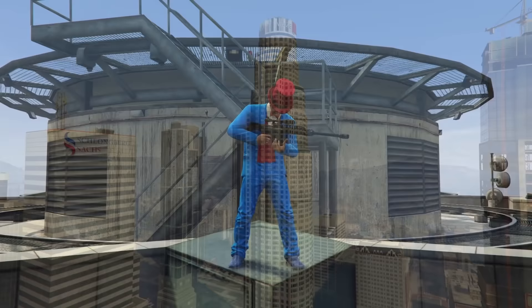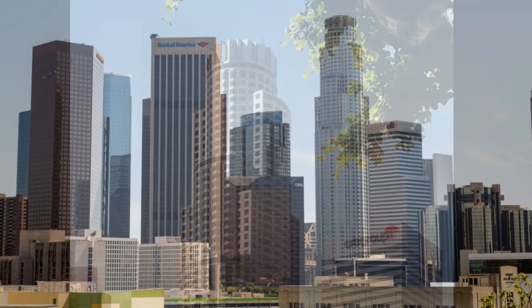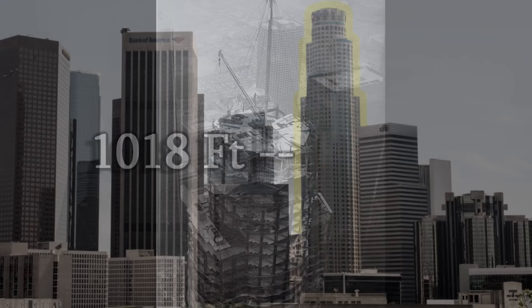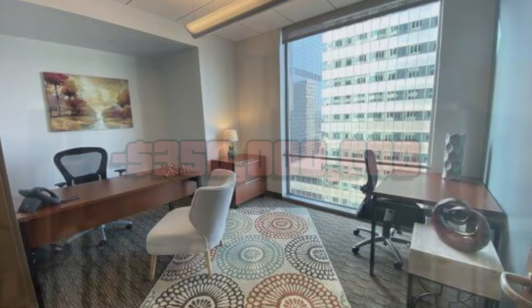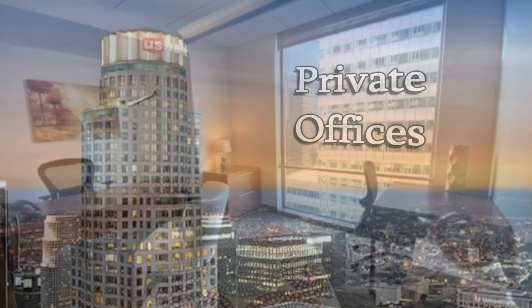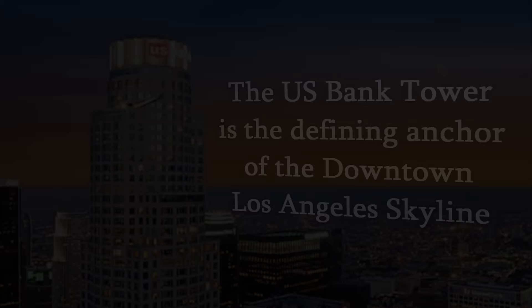First of all, we'll start off with the most iconic building in the game and everyone's favourite sniping spot, the Maze Bank Tower. The real-life version is called the US Bank Tower, or more locally known as the Library Tower. It stands at 1,018 feet tall, making it the third tallest building in California. Construction began in 1987 and was completed in 1989, at a cost of around $350 million. The building has a total of 73 floors, consisting mostly of private offices. As stated on the Silverstein Properties website, the US Bank Tower is the defining anchor of the downtown Los Angeles skyline.